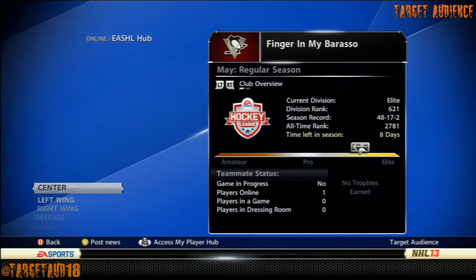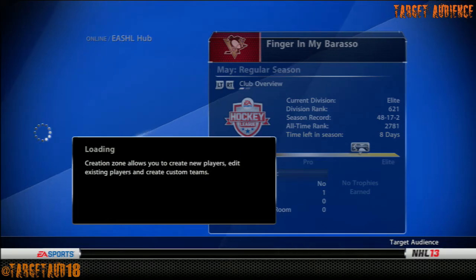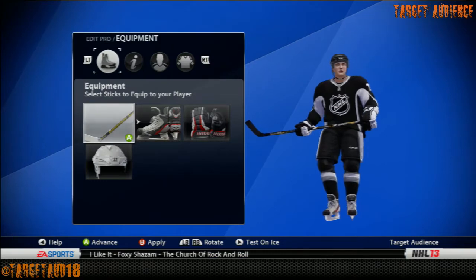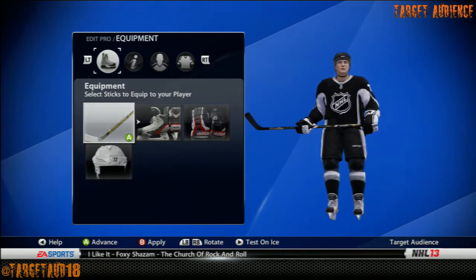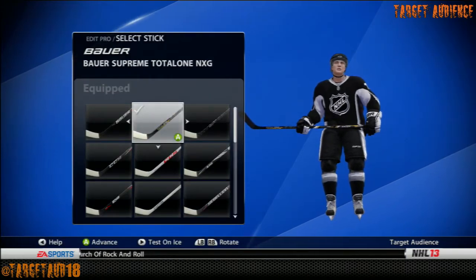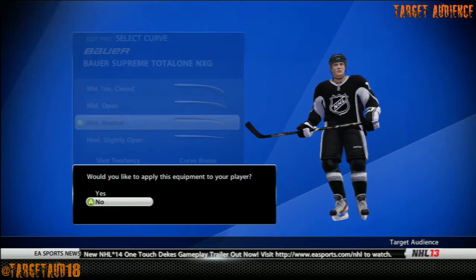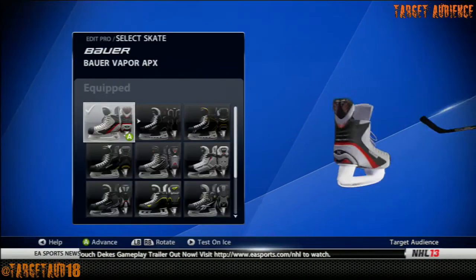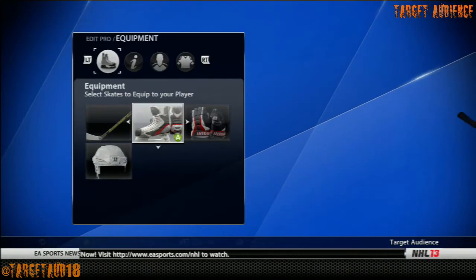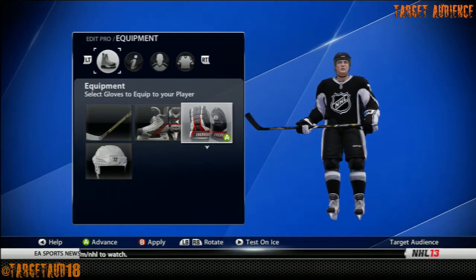Let's go to Edit Pro now and analyze exactly how he looks. He doesn't look as close to Brendan Gallagher as we got to Tyler Seguin, but he looks pretty close. Let's go through the equipment first. He uses a Bauer Supreme Total 1 — I put on the 90 regular flex and mid-neutral for the curve. Skates: the Bauer Vapor APX, 11-inch radius.